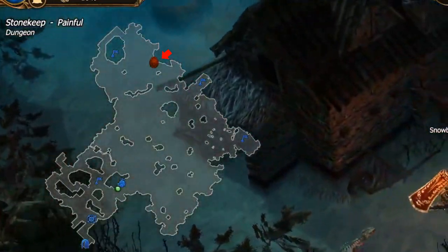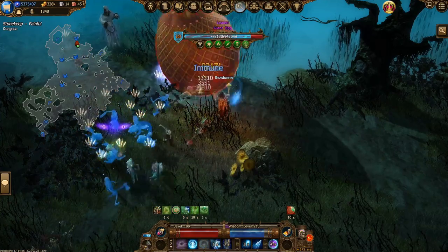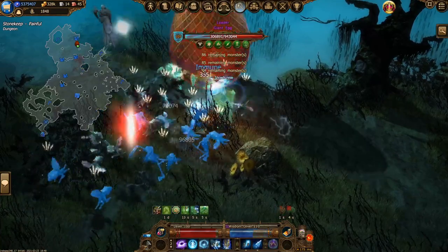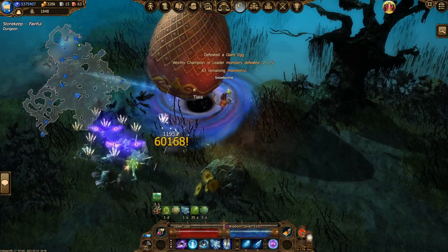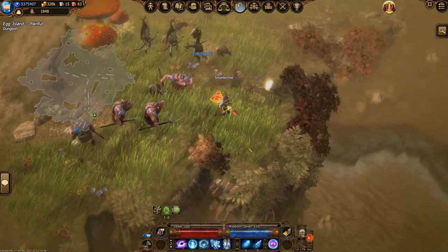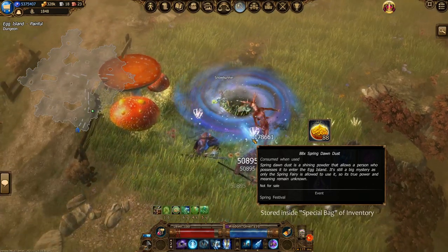When you enter most dungeon maps, you might notice a big red egg on your mini-map. This marks the location of the giant egg. You need to equip colorful essences in order to damage the egg. There will be various monsters that spawn and attack you, but there's no need to kill them since they never drop anything good. If you are playing a Spellweaver, you can cast Mind Control on one of these critters and it'll keep the rest of them distracted and out of your way. Upon destroying the giant egg, a passage to egg island will open. You need spring dawn dust to enter egg island, and all monsters there can only be damaged if you have colorful essences equipped. The spring dawn dust is stored in the special bag of your inventory.